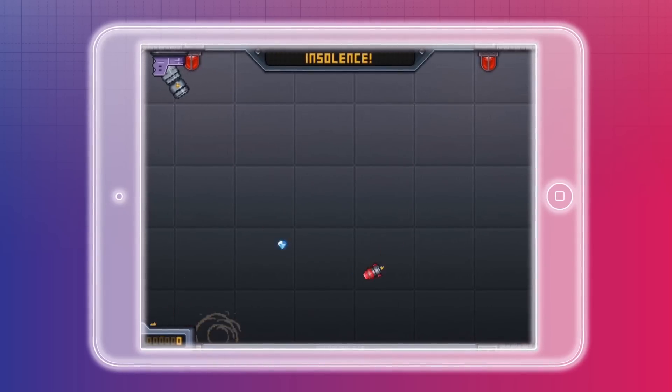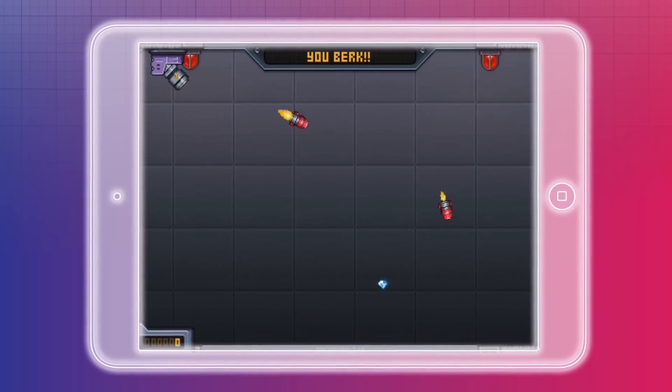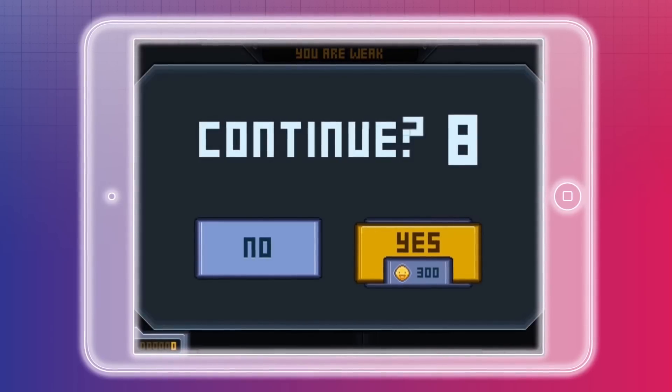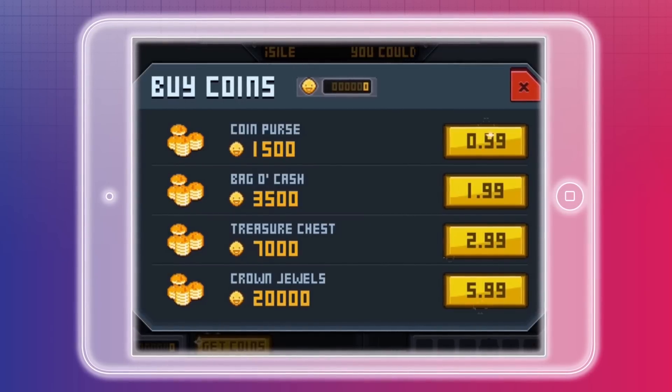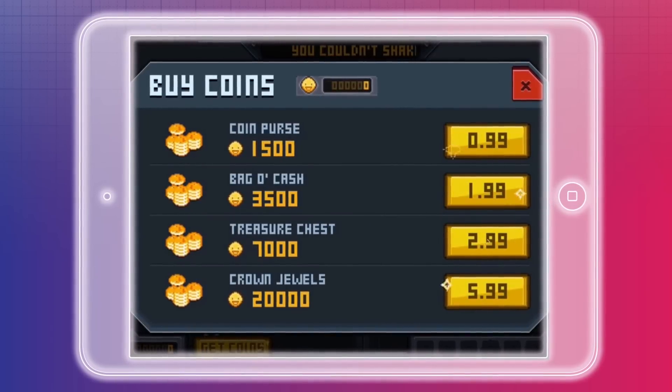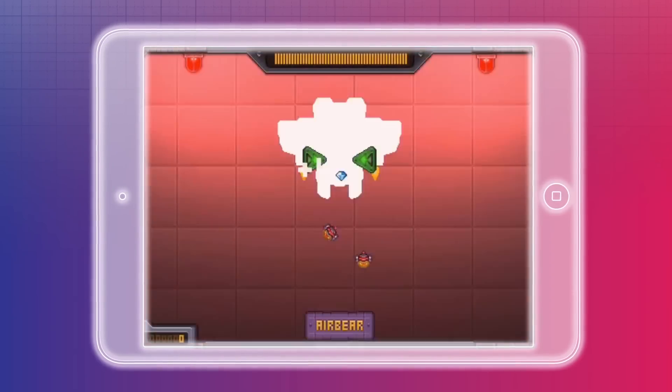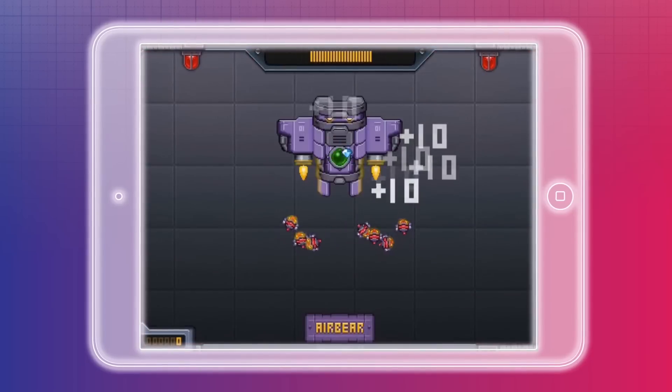Essentially, you're just trying to drag the diamond around avoiding rockets. I did a very poor job at that. When you die, you actually can spend coins to continue from where you died, but those cost money.